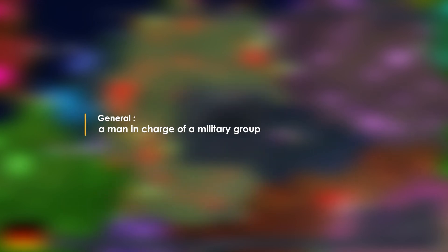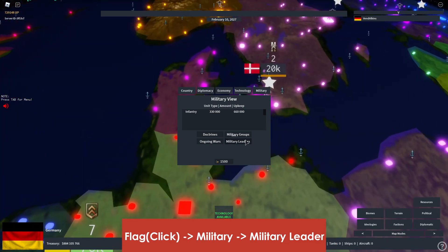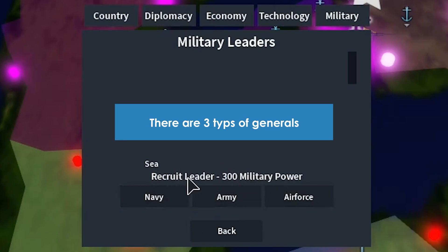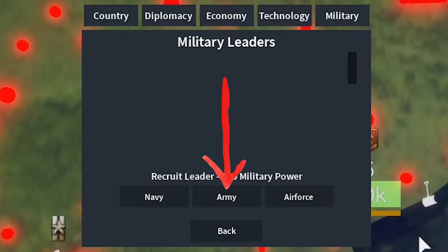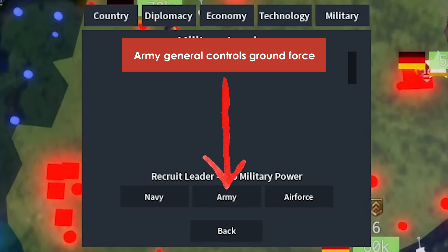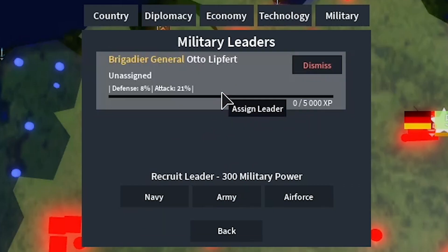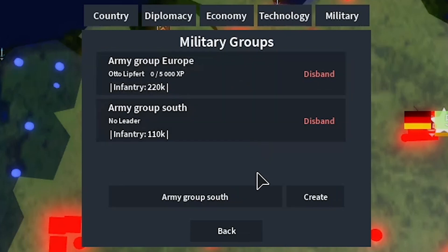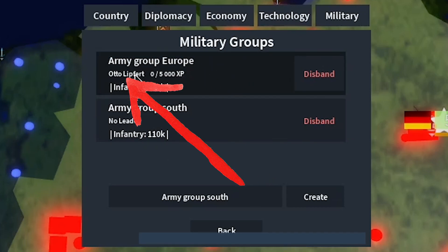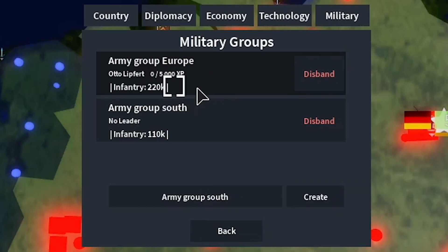To make a general, go to your flag, Military, then 'Military Leaders,' and click 'Recruit Leader' — it costs 300 military power. Choose Army leader since they lead land armies. It will auto-generate a name. Click on the leader's tab and assign the group you want them to control — in our case, Army Group Europe. The general starts with 0 XP, which goes up as they see combat, making your military stronger.